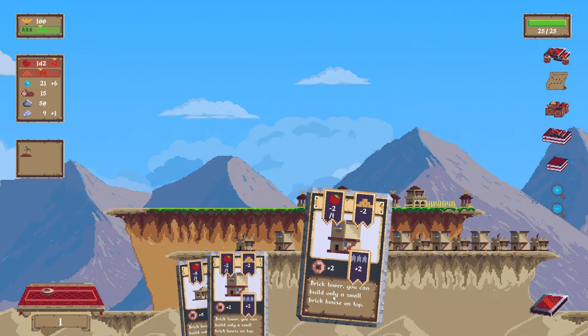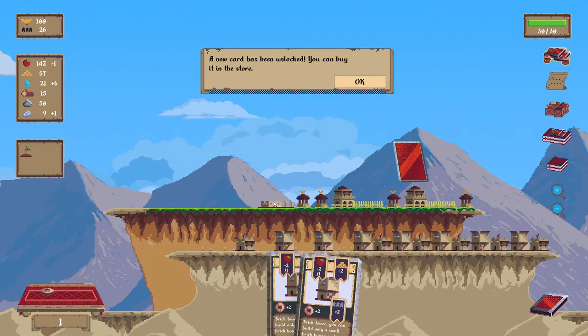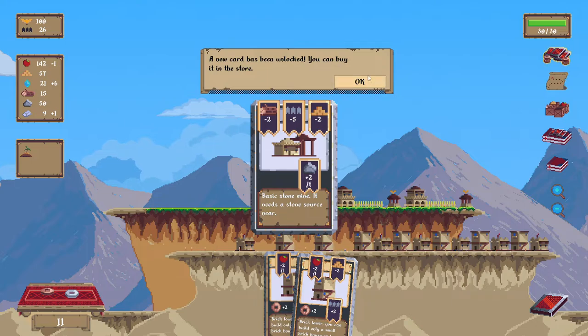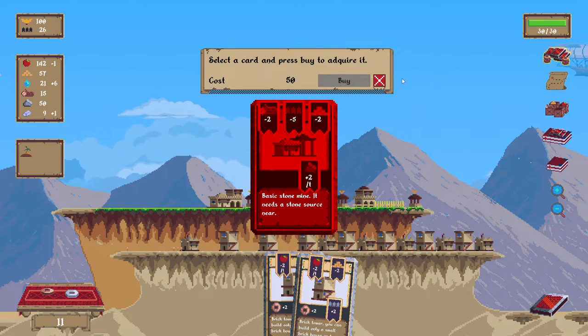You can go to this map, I think, at any time. Plus eight? Plus three? Why is it worth more here? That well does give a bonus to a brick house. A new card has been unlocked — a basic stone mine. Needs a stone source near — I happen to have a stone source. I can't afford this, it costs 50. I should probably go to the next map.